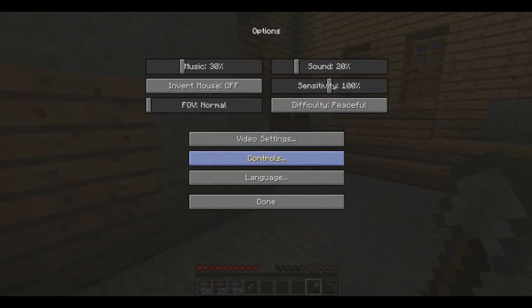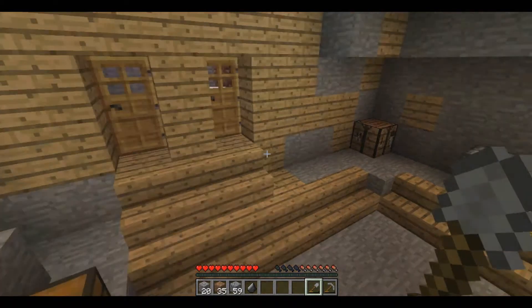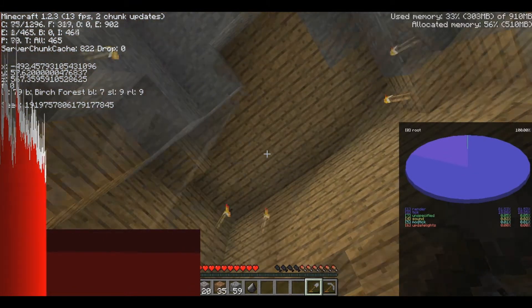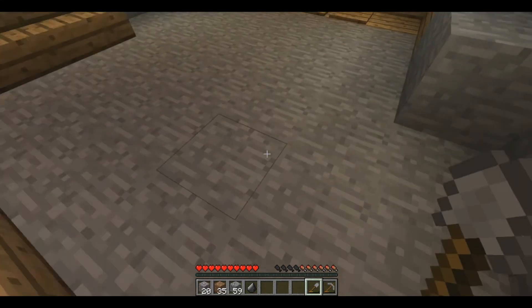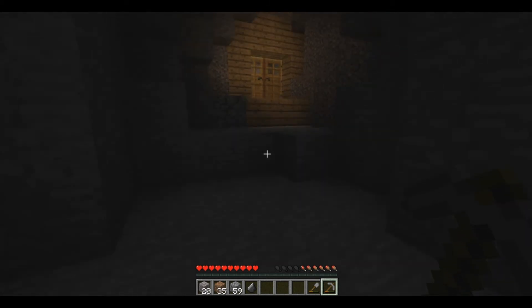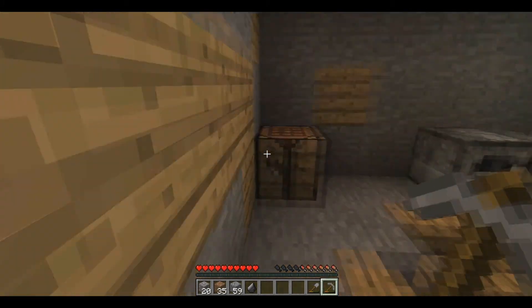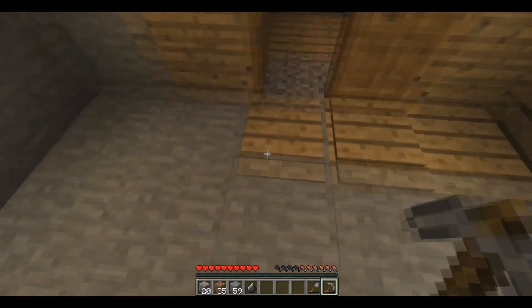Oh wait, I know what happened - my difficulty is on peaceful. What happened was, whenever I was trying to find this place I was having a lot of problems, so I had to turn on peaceful. I guess mobs just aren't spawning. That's no biggie - we'll go cave searching probably next episode. I keep saying that. I need to download a timer. I promise next time we will have a timer on this thing, because I really need to keep track of how long the episodes are so I don't go over 15 minutes and can't upload the video.